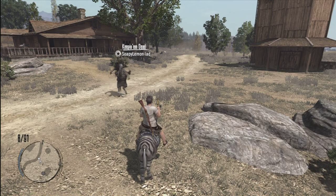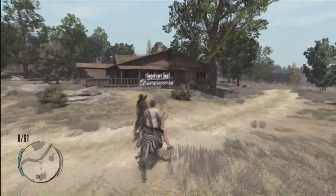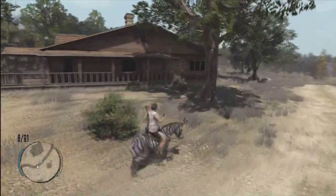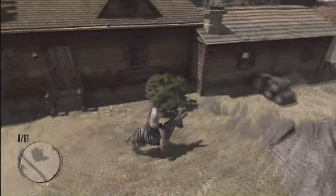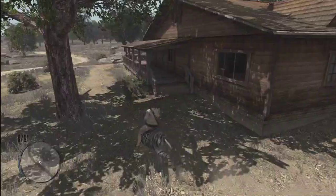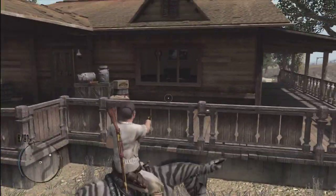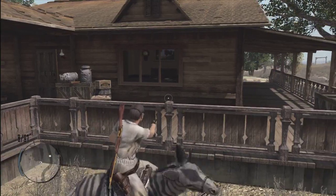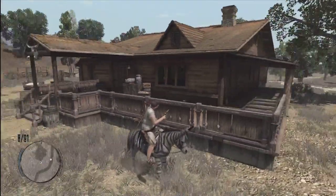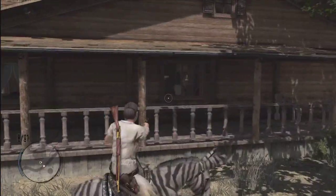Hey everyone, in today's video I'm going to be showing you how to get into the Beaches Hope Ranch, where John Marston lives. I know previously it was patched, because I was looking it up online, and I tried it through this window here and it wasn't going very well. You just teleport straight back out. I don't know why they would lock a house like that.